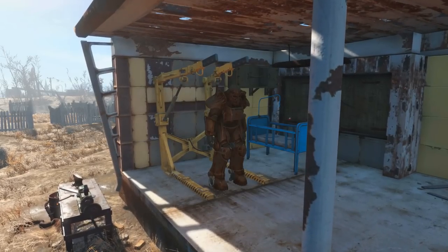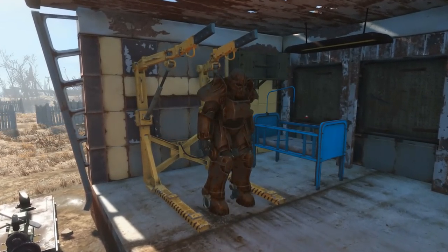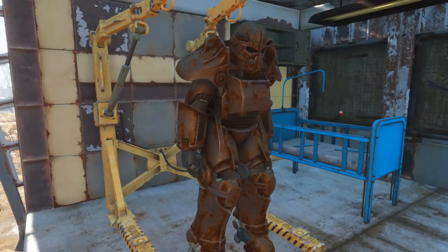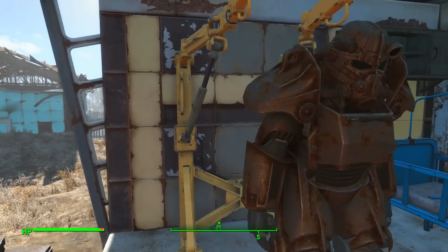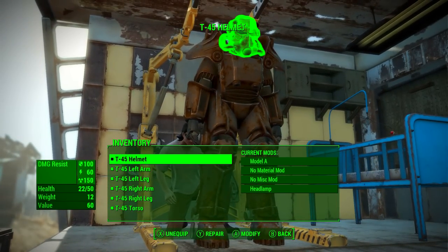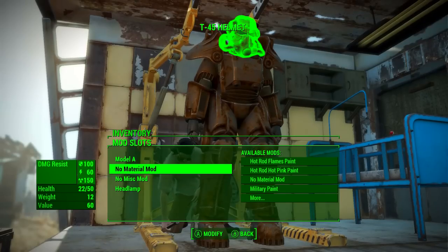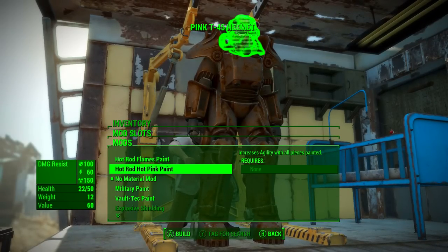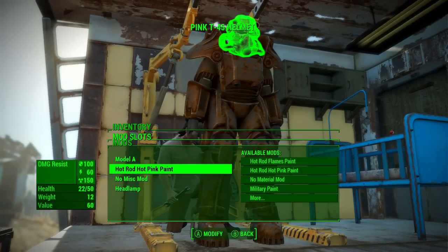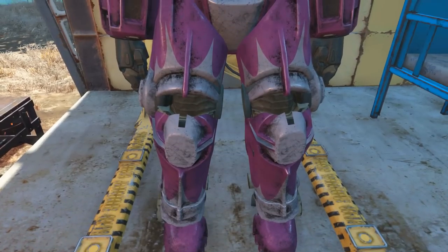Now to apply the custom paint job to your power armor, you must first park your power armor at a power armor station, just like you can see on screen. This simply requires you to hop out of your power armor right near a power armor station. Once this is done, click on the power armor station to begin crafting. All you need to do is select one of the armor slots, come down to the second mod which says 'no material mod,' then select your material mod — in this case, the Hot Rod hot pink paint. Click back twice, select the next piece of power armor, and rinse and repeat.